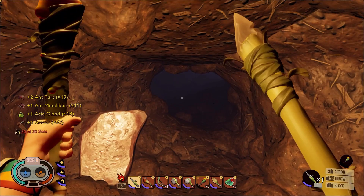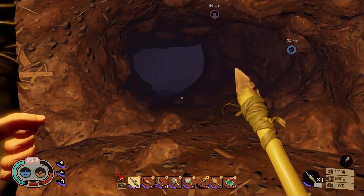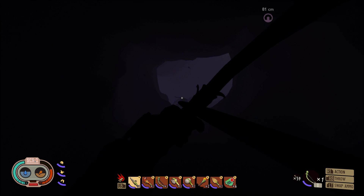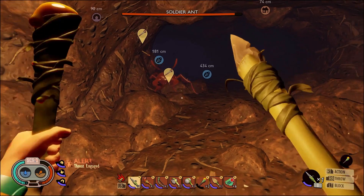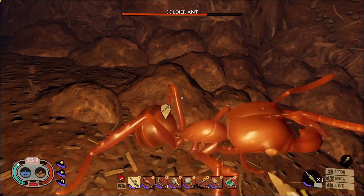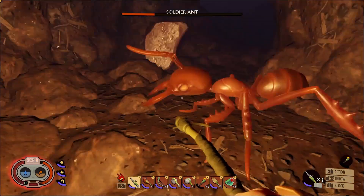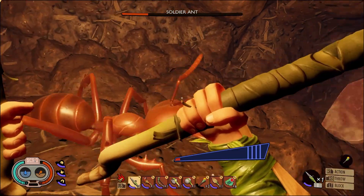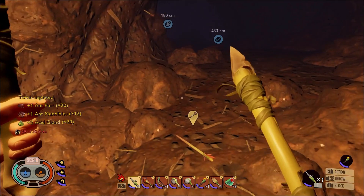That means it should be possible to just continuously pick them off one by one. Let's heal up. The power stab - I'm gonna poke your butt and it'll confuse you. Okay, got through him.